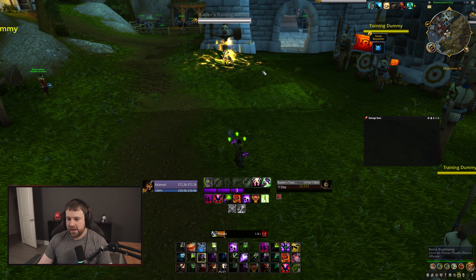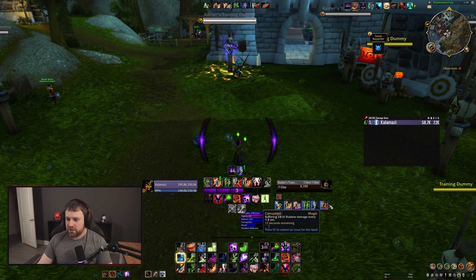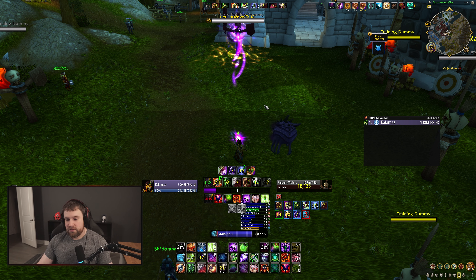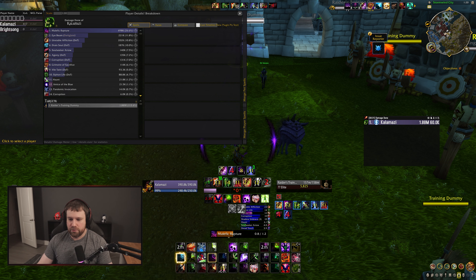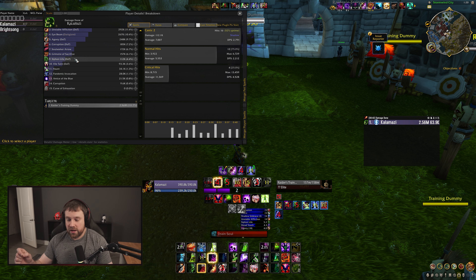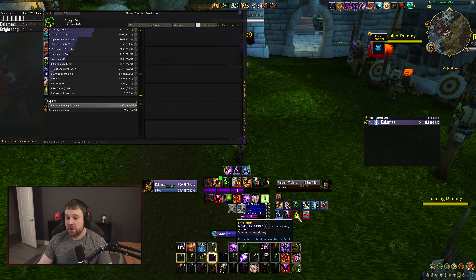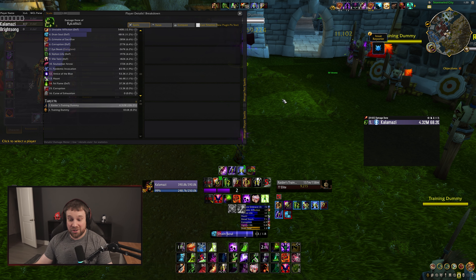Taking off Inquisitor's Gaze so the only fire effect I'm using is the 10.0.7 Forbidden Reach ring. It does appear to have a lower proc rate for Affliction than it does for Destro and Demo — it could be a DoT thing. The only effect doing fire or chaos damage is going to be the Onyx Annulet with this gem in it. Getting into combat — playing Dark Pact, Vile Taint, Dark Glare rather than Soul Rot on PTR for single target. Looking for ring procs. If the ring procs you'll see a little red glowing effect on the enemy.